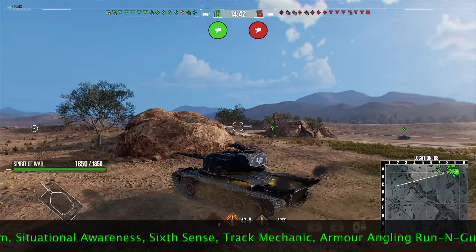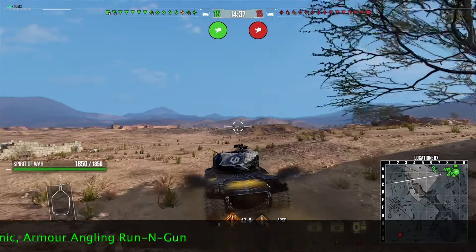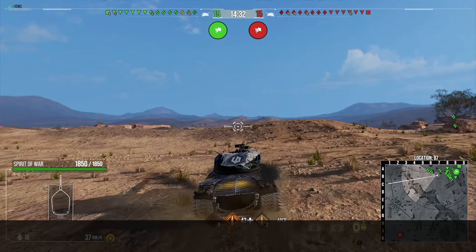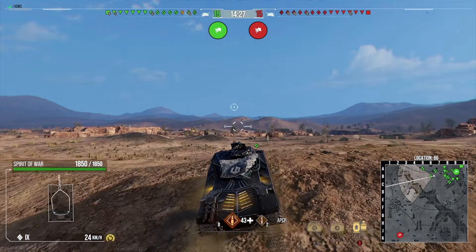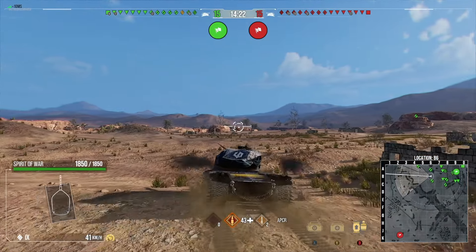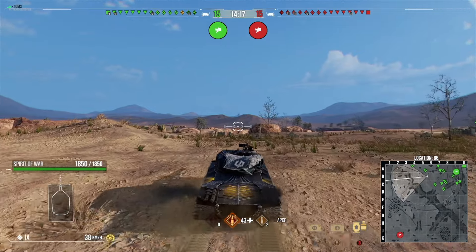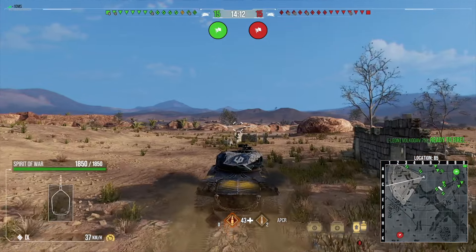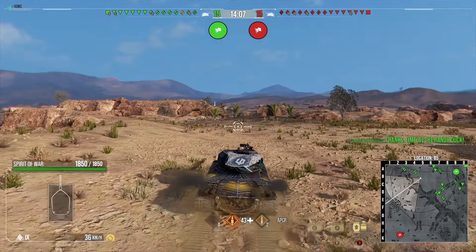This tank is essentially a version of the Stirv K with a few differences. You sacrifice about five or six kilometers per hour of mobility, so it is noticeably slower than the Stirv K. But for that trade-off you gain turret armor, and your turret is absolutely fantastic — you can bounce an awful lot of shots when using your 10 degrees of gun depression. I really like this tank and have a lot of fun playing it.